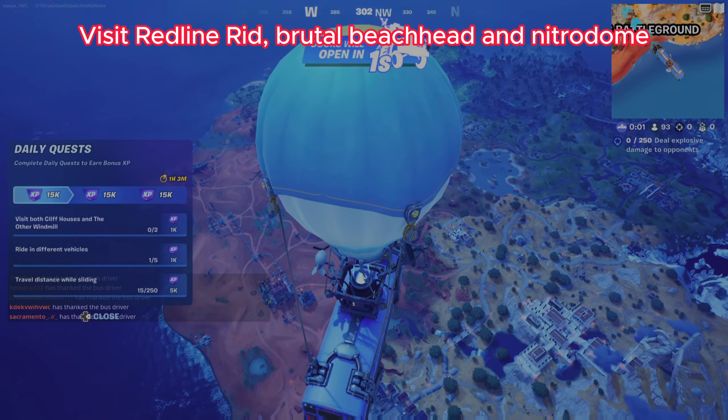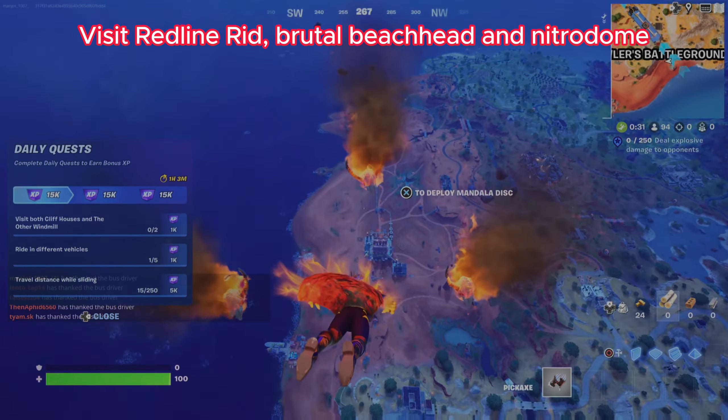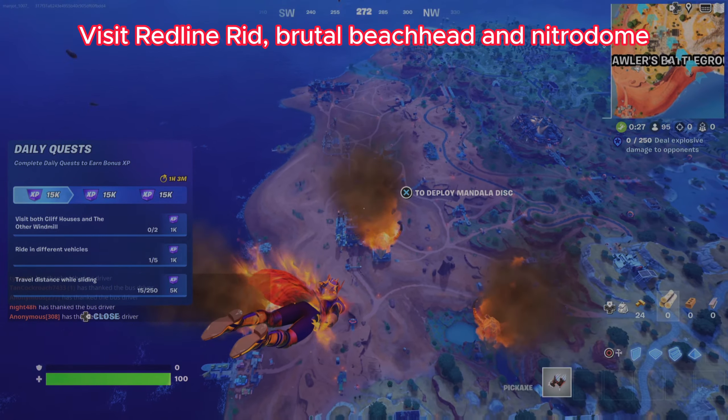Visit Redline Rig, Brutal Beachhead, and Nitro Dome. These are the three new locations on the map and the best bet is to land at one, take a car, and go to all of them.